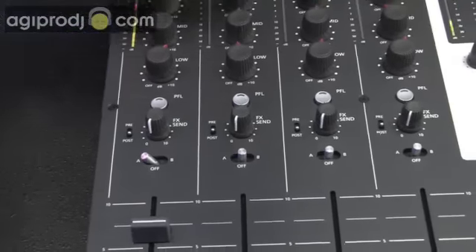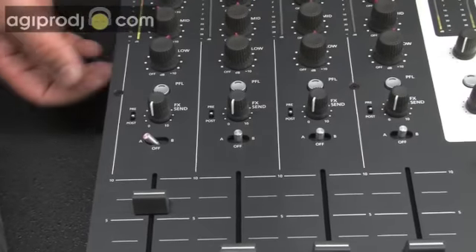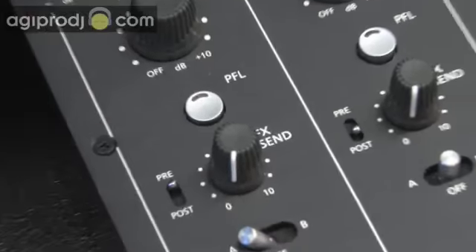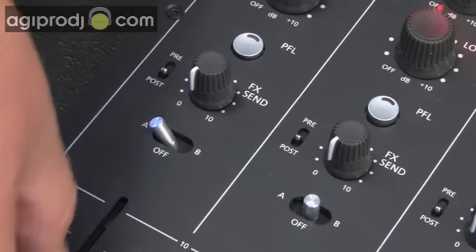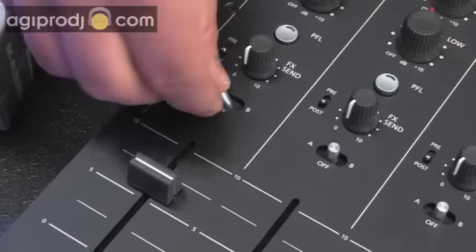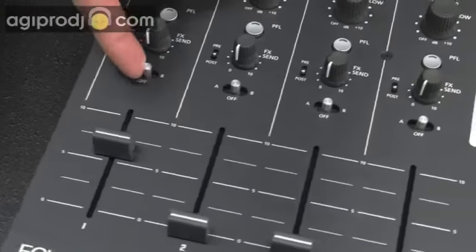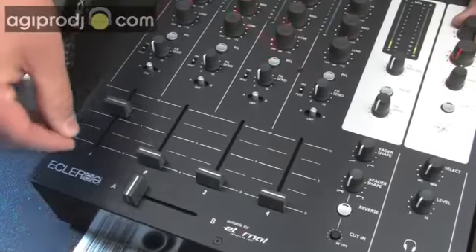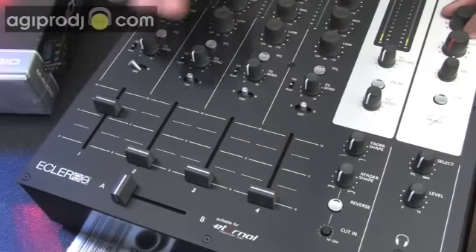This mixer has an effects send and return, so you can hook it up to an EFX 500 or 1000 from Pioneer. You can do that pre or post fader — pre meaning the upfader has no effect on the effects unit, it's all controlled by the gains; or post fader send, where you can actually control what goes out to that effects processor based on your upfader. You can also assign where you want your channel to go: set it to A, set it to B, or turn it off and just use your upfaders. Four channels worth of that.